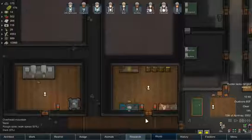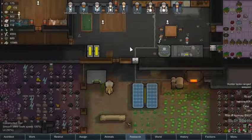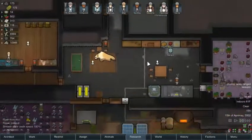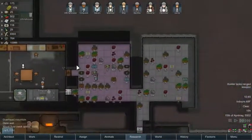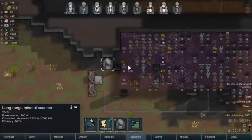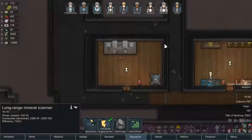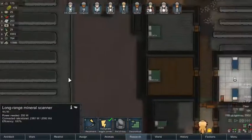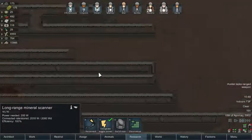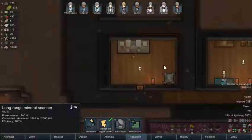Welcome to another episode of RimWorld, the base building game. We're on Alpha 17, a new build, so we do have to relearn some aspects of RimWorld. There have been significant changes. This cool long range scanner can pick up stash houses but we won't know if there's anything running around there. We'll be exploring that in later episodes. We've done quite a bit of mining to get a base of operations going.